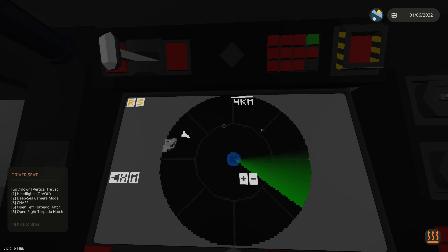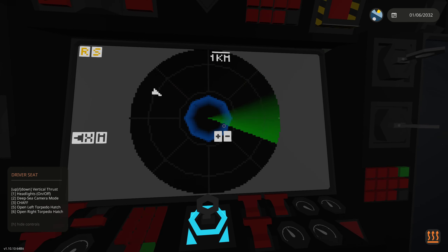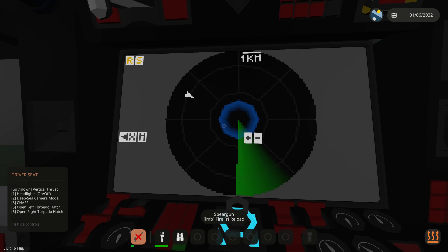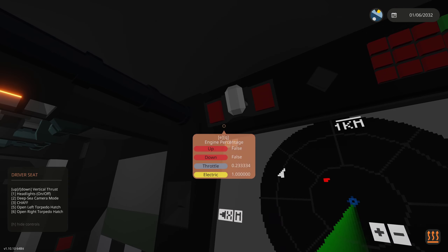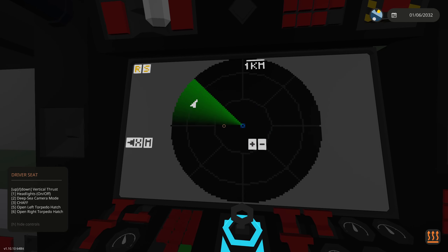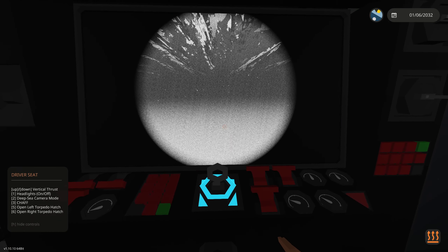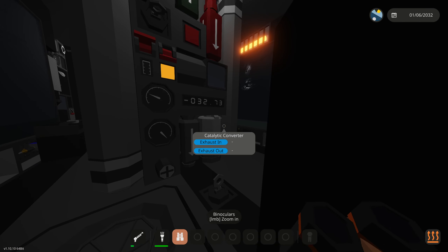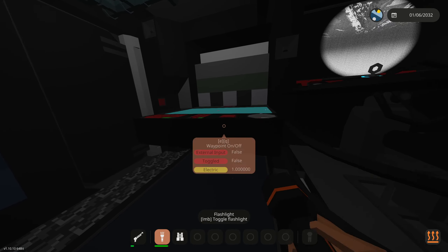We got a four kilometer range on sonar - blue is our sonar and each line is one kilometer. There's nothing in a one kilometer area of us. Hold on - we got a red dot, that's pretty serious. Let's cut the throttle. We're not seeing it on camera. I need IR mode - there we go. We should be able to see if there's anything now. Toggle map - whoa, didn't know that was there.